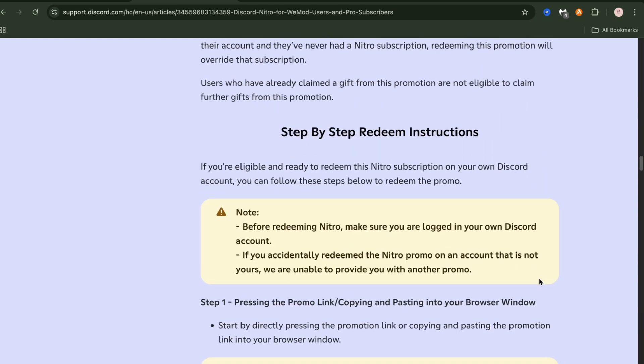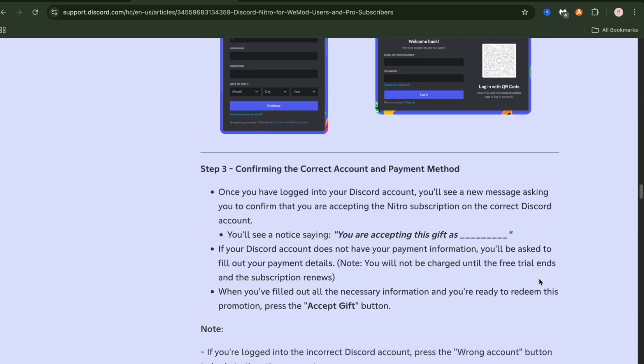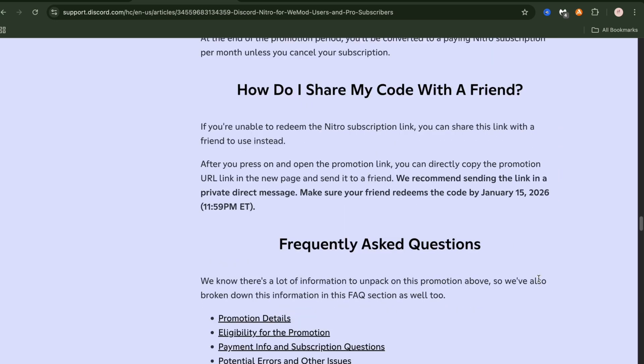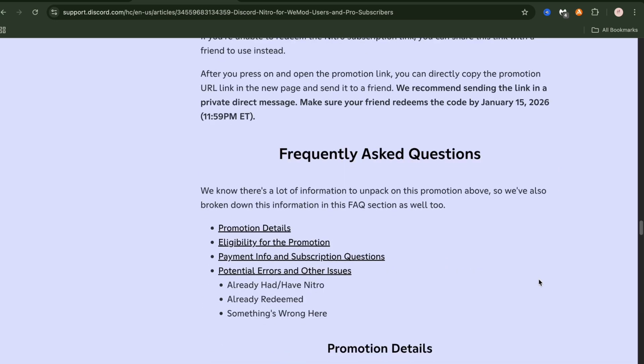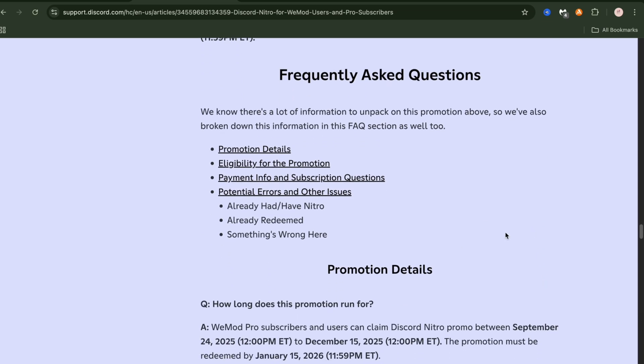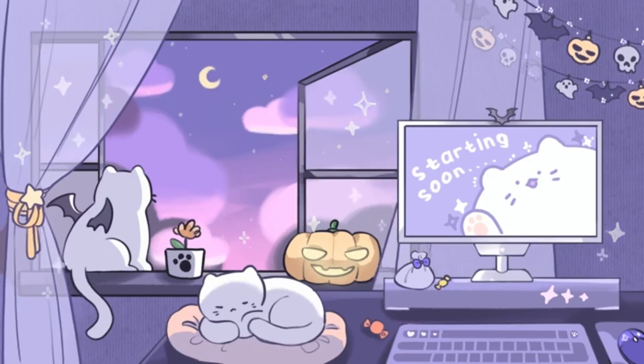You'll also need to add a payment method, but you can remove it afterwards after getting your free Nitro. I hope I covered everything that needed to be known — let me know in the comments if you got this offer, and hit the like and subscribe button and join my Discord server.